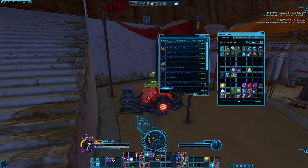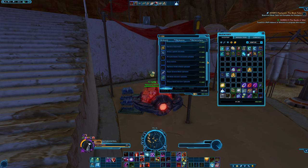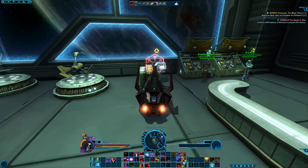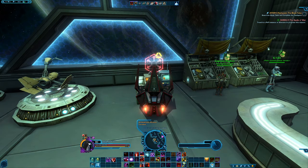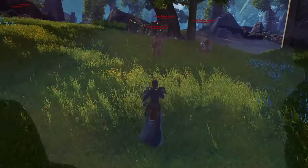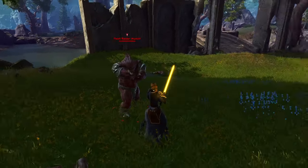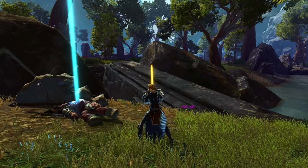Did you know that you can find specialty vendors on basically each planet which will offer you some kind of unique looking gear? It could be what you're going for so make sure you're looking for them. Did you know that you can get some pretty unique looking mounts called the Aratek vehicles? There are some questlines you can pick up on your fleet which will reward you with these vehicles — make sure you pick them up as soon as possible as the progress may take a little while. Did you know that you can sometimes see a unique execution animation when using your most basic ability to finish an opponent that's nearly dead?